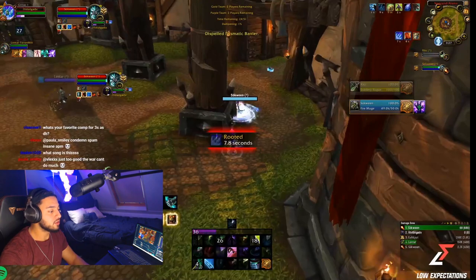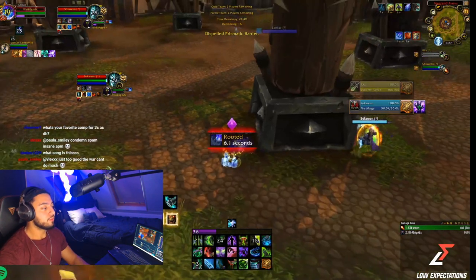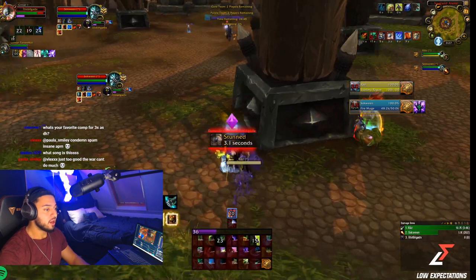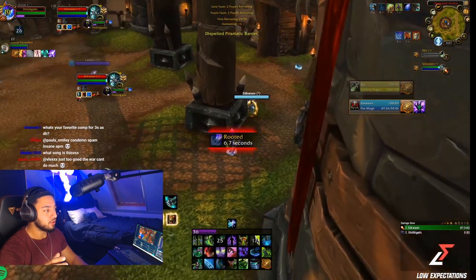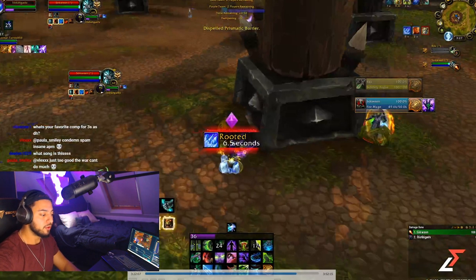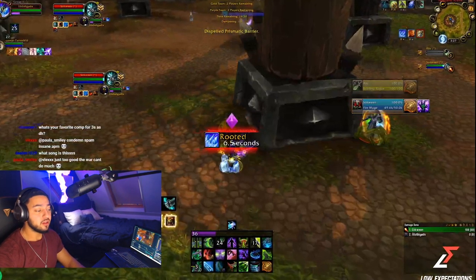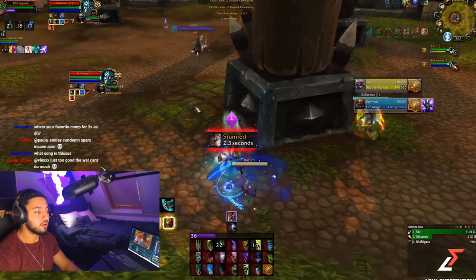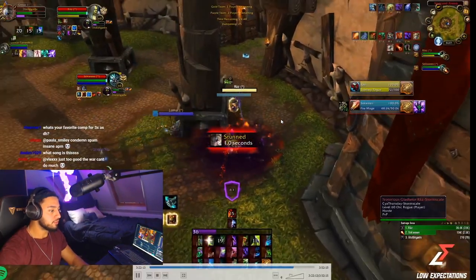This opener is not great for us because my healer gets blinded. I should have pre-blurred at that moment but I didn't expect the blind to come so soon — it was very random. I don't use anything, my healer uses his trinket, and they instantly open on me. You can see the rogue puts a blind on him — I had time to pre-dark or pre-blur, I just didn't take it, and it cost me.